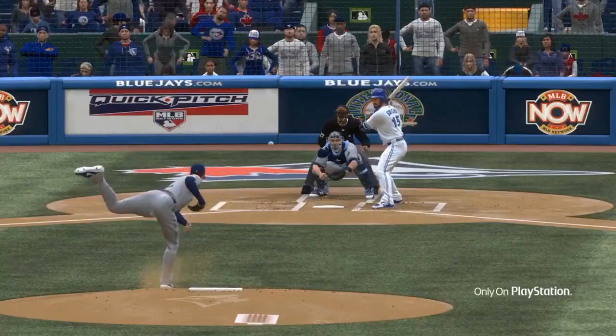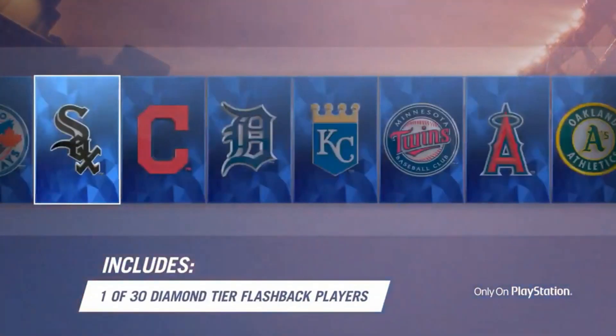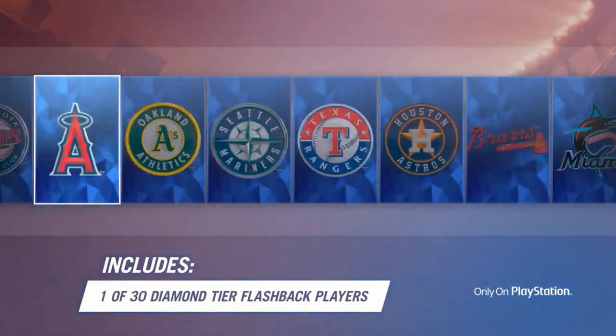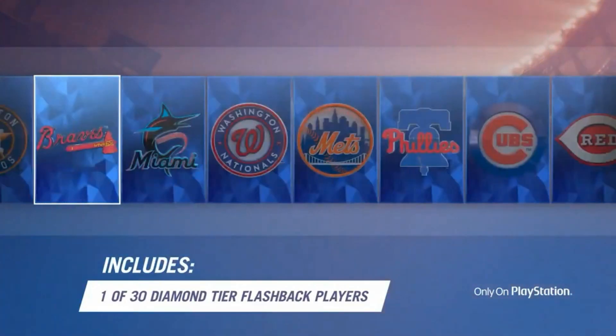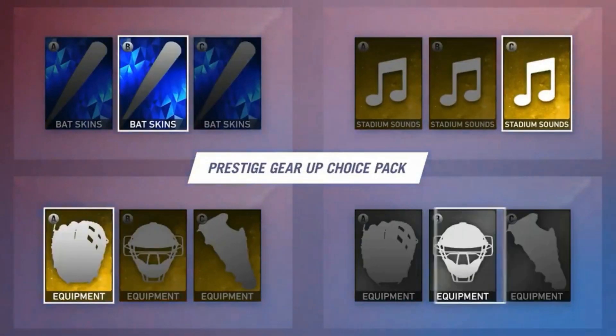It also includes the limited edition New Era Gone Yard 950 snapback. You'll also get to choose one of 30 diamond-tier flashback cards to help power up your Diamond Dynasty squad from day one. The Prestige Gear Up Choice Pack allows you to choose four different items to help enhance and add style to your Diamond Dynasty team and your Road to the Show player.